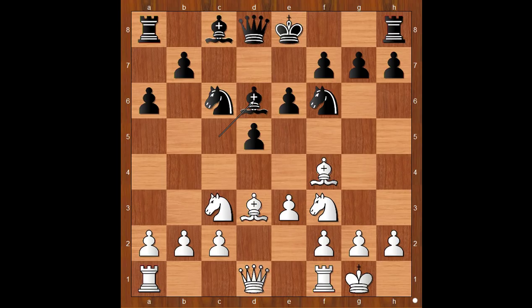Bishop to d6, opposing the bishop on f4. Rook to e1, black to move. Perhaps bishop takes bishop comes to mind, or e5. Koneru Humpy played bishop to b8.